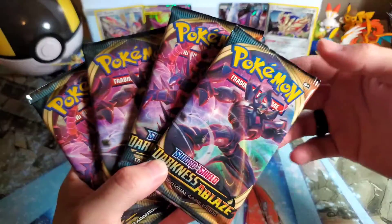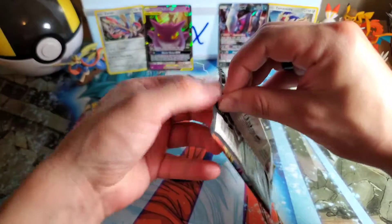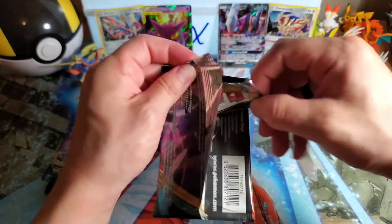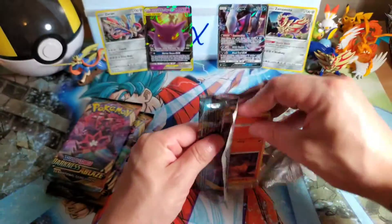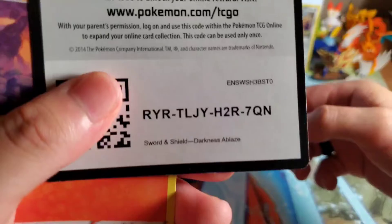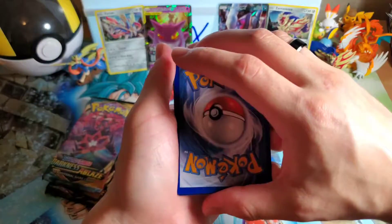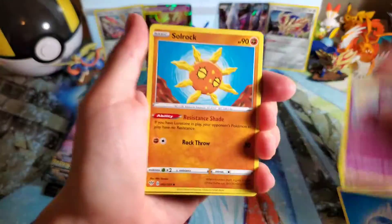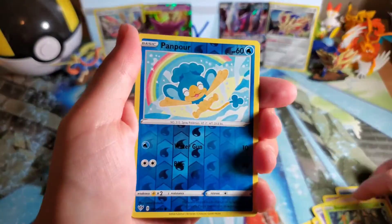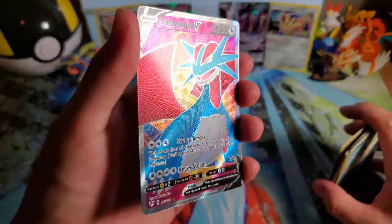Now we're moving on to Darkness Ablaze. Hopefully please give us something good — some pulls. If y'all don't follow Demi Demi on YouTube, you're doing yourself a disservice. Go subscribe to Demi Demi on YouTube — posting some real fire, real inspirational stuff, amazing things on YouTube. I'm going to guess Fire... and it's Water. Sobble, Kabu, no we have seen it, Larvesta, Morpeko. I feel like you just forget which ones we have seen. Pumpkaboo. And then — oh! What the heck?! Salamence V Full Art! I was not expecting to pull a—